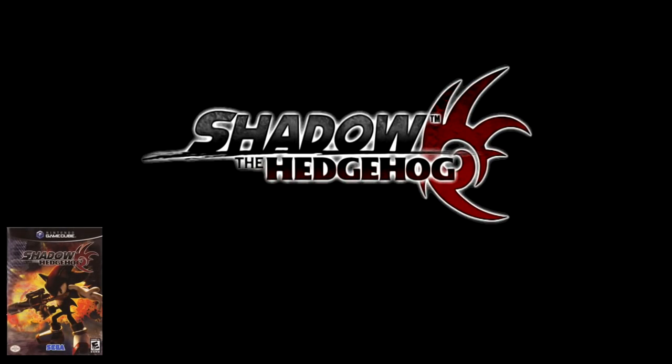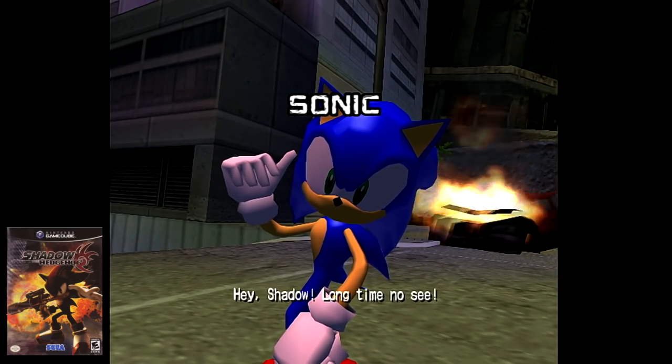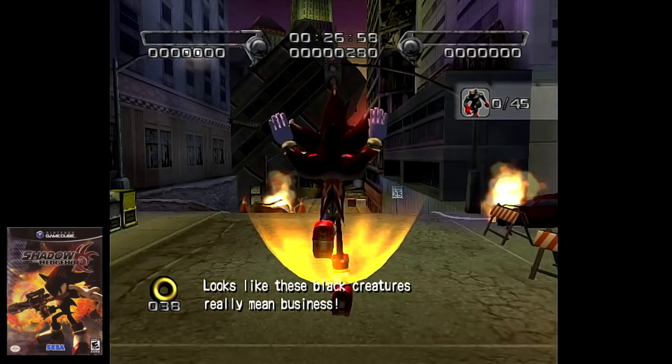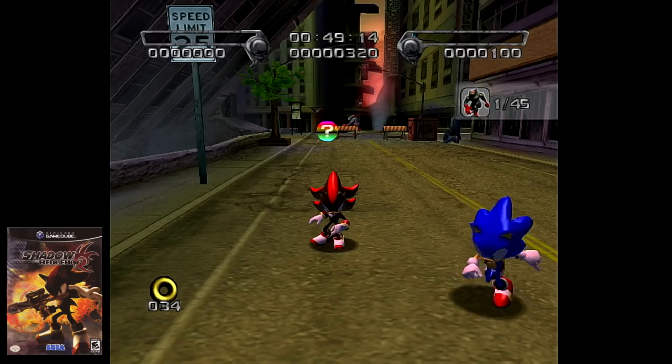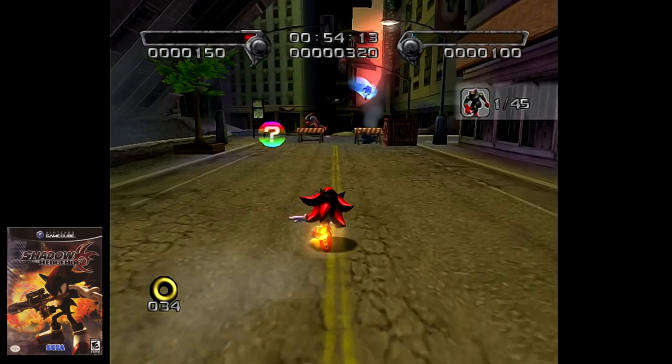The next game is Shadow the Hedgehog. When playing any mission with a hero path, plug in a second controller and the second player can control the hero, following you around. This is actually pretty cool, as it's a throwback to Sonic the Hedgehog 2 on the Sega Genesis that utilized the same feature.